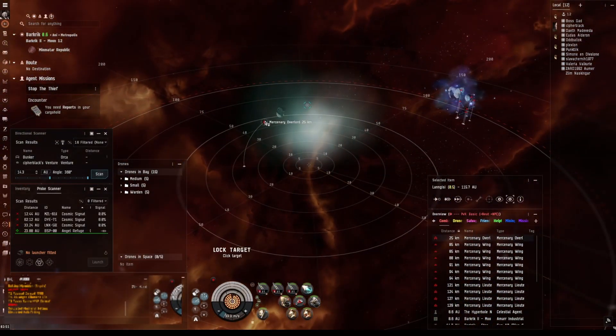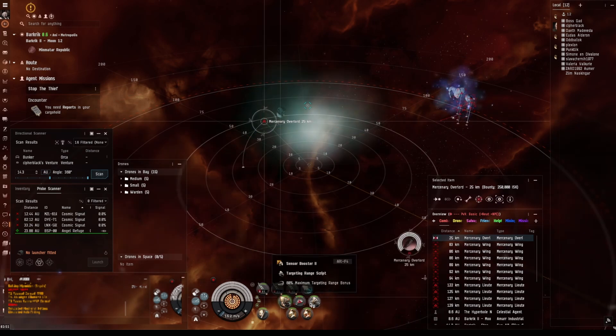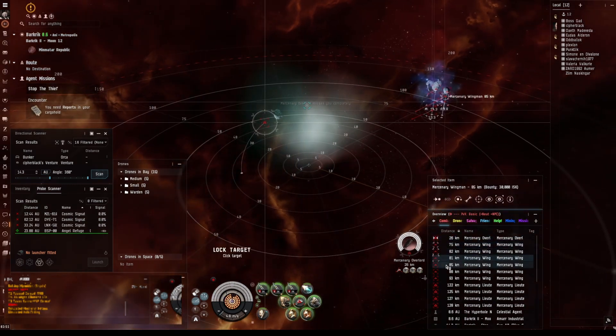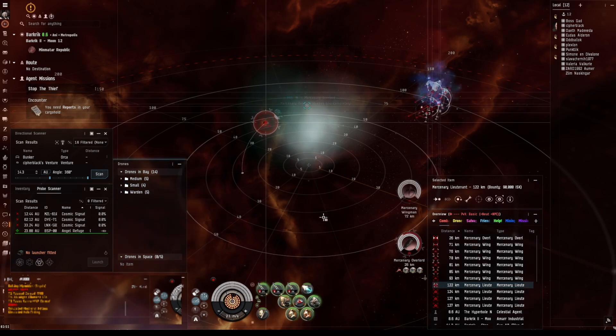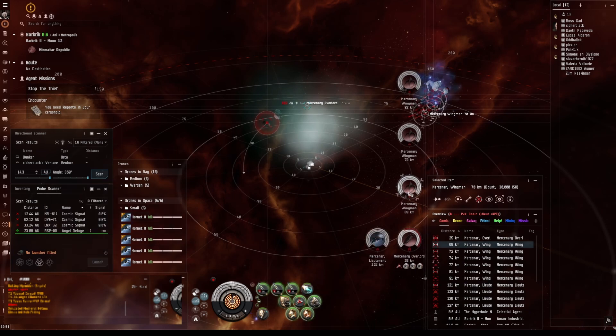So we've got three things here — Mercenary Overlord. Let's take him out, put on our hardeners, and start firing. While he's going down, let's start taking out these frigates, get our drones on there.